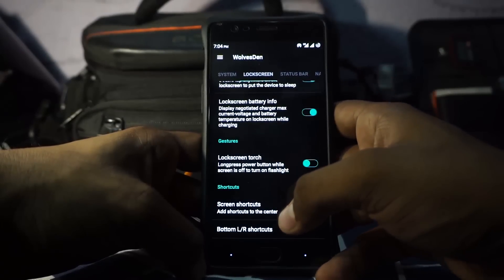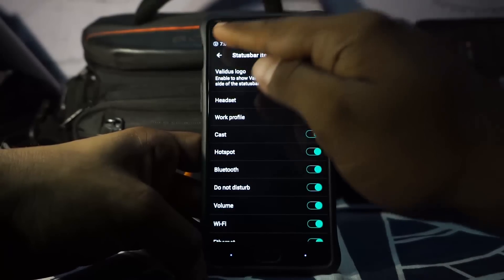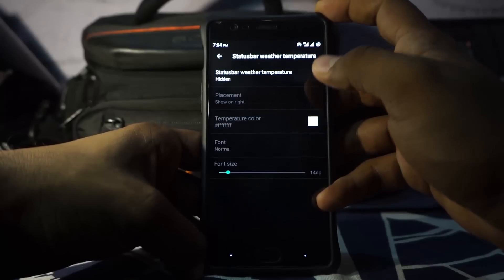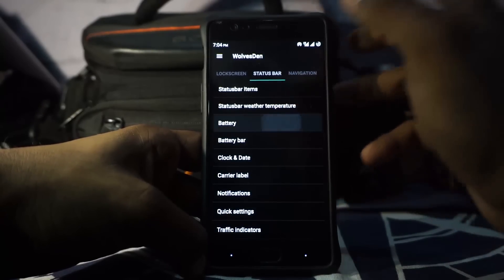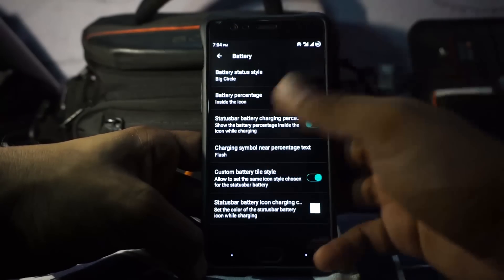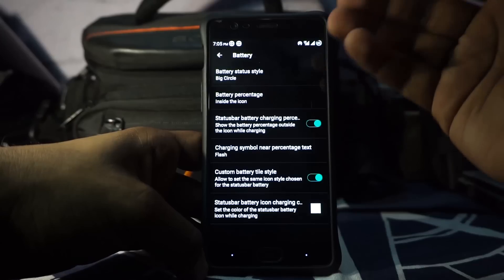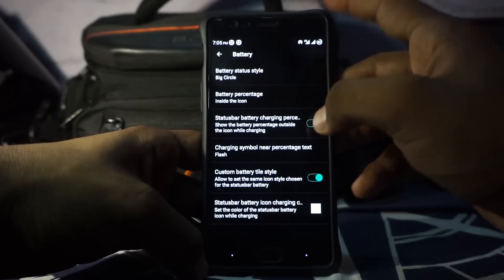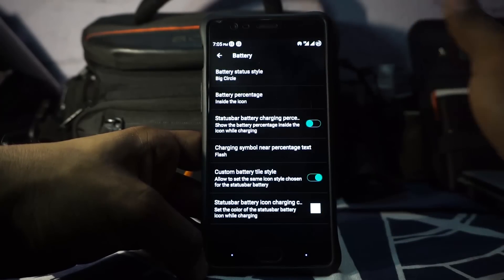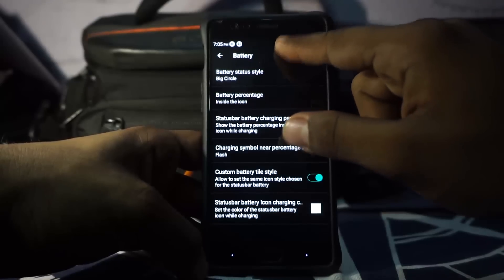Lock screen torch is also available. In the status bar options, you do have status bar items where you can customize all of these — you can even enable the cute Validus logo there. Weather temperature can be enabled if you want that. For battery options, it does have circle, even big circle which is a bigger circle than the normal one. Battery percentage inside the icon or outside the icon is available. You can also enable the status bar battery charging percentage inside the icon when charging. It does have flash and tilt mode, which was also available in Resurrection Remix ROMs.